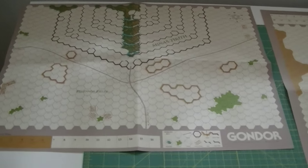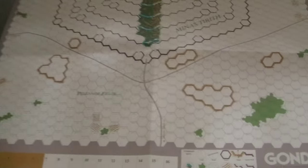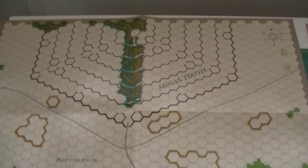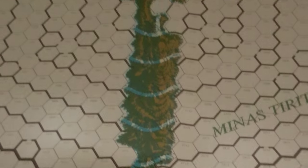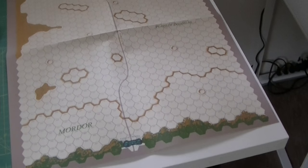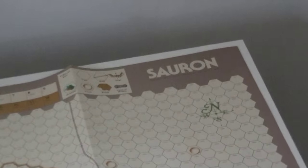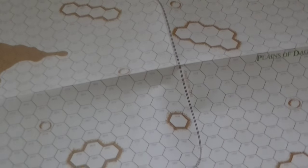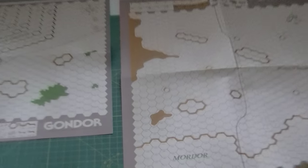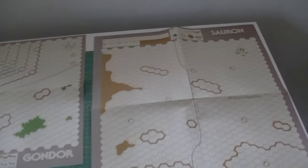Here are the maps for Gondor and Sauron. The Gondor map looks like a very classic SPI-style map - you can see the city of Minas Tirith there, complete with the big cliff face that kind of divides it in two and the different levels. And over on the Sauron map, that looks like the borders of Mordor. These are much smaller than the War of the Ring map, each a single sheet. Put them together and they're about the same size as a typical one-sheet war game map - much, much smaller than the War of the Ring map.